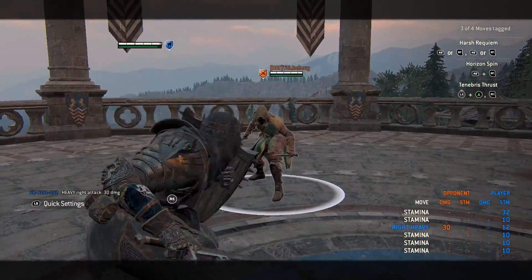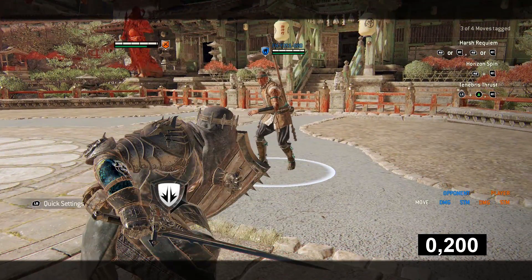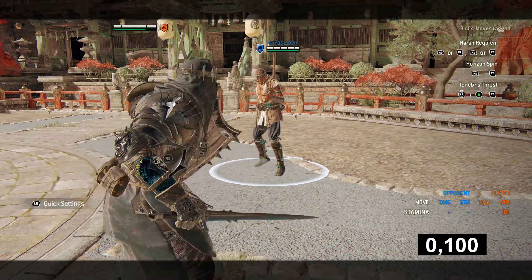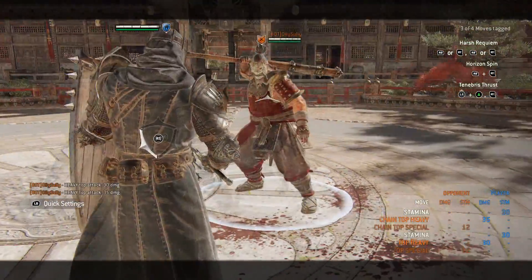Before we get to how to use the block quick flow, I want to explain the Bulwark counter move a little further. There's one specific thing I need to address when it comes to reacting with it. If you're already sitting in Bulwark Stance, you can activate it within 100 milliseconds. If you're in neutral, it takes you 200 milliseconds to start the counter move.